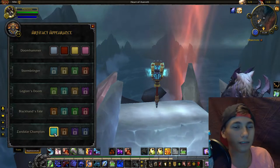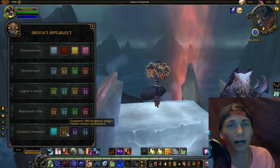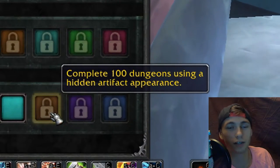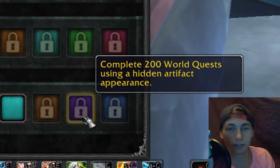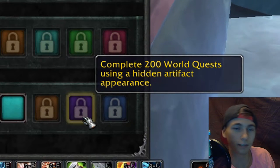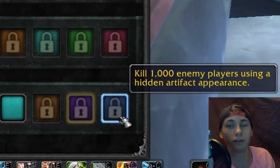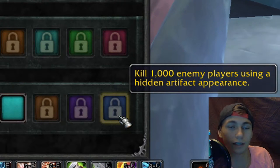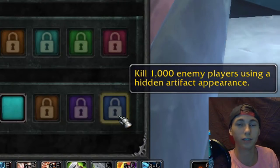The four different colors are pretty straightforward on how you're going to obtain them. For your first orange one, you're going to complete 100 dungeons using the hidden artifact appearance. The second one, which is that nice purple, is going to be completing 200 world quests using the hidden artifact appearance. And then your last blue one is going to be kill a thousand enemy players using the hidden artifact - you could do that in any type of PvP scenario like battlegrounds and world PvP.